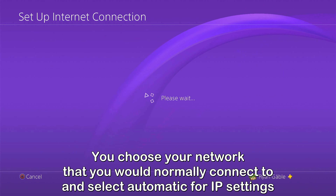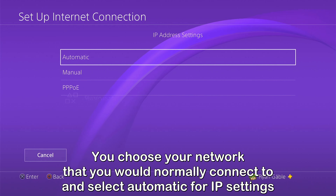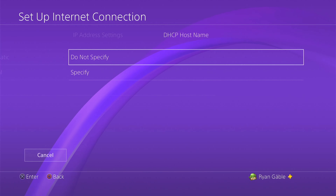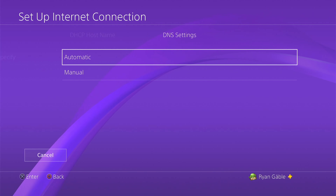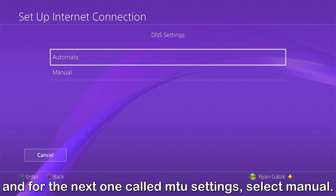You choose your network that you would normally connect to and select Automatic for IP Settings. Do not specify a hostname, Automatic for DNS, and the next one is called MTU Settings. Select Manual.